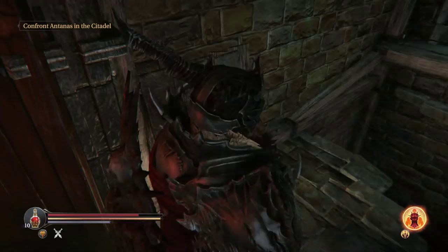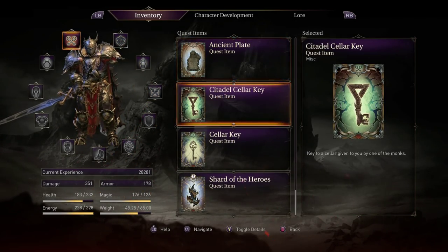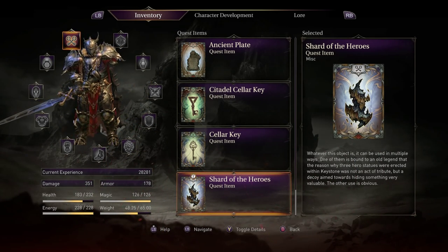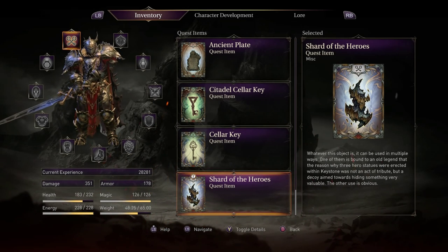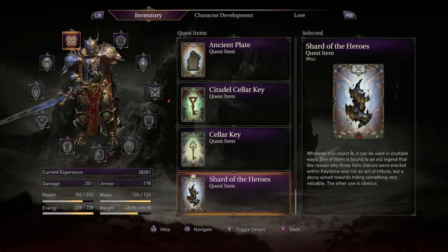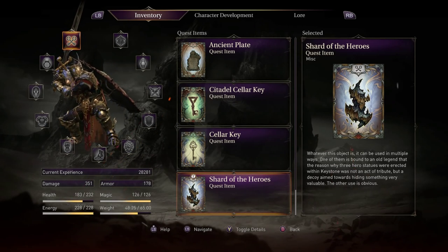Right here is where you will use your key, and right here is where you will find your Shard of Heroes. Now once you get your Shard of Heroes, this object can be used in multiple ways. One use is bound to an old legend that three hero statues were erected within Keystone not as an act of tribute, but as a decoy to hide something very valuable. The other use is obvious — you can use it to respec.